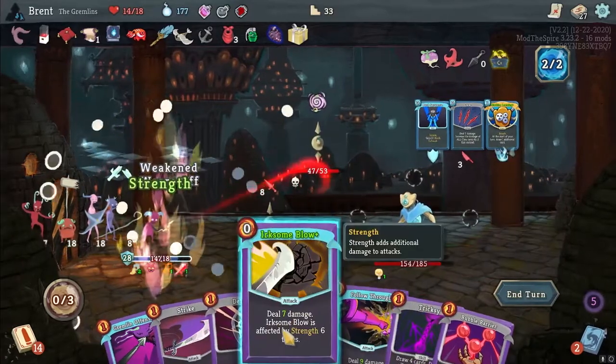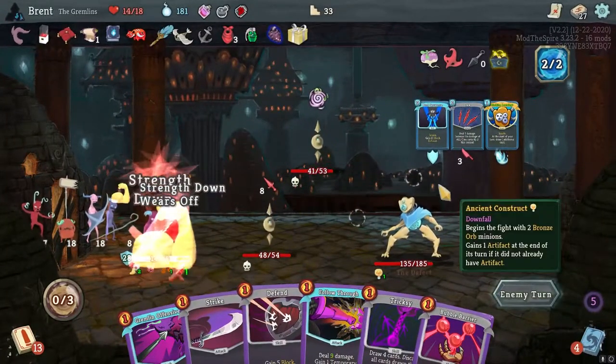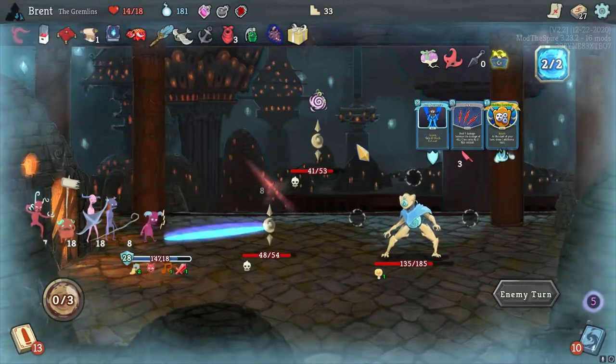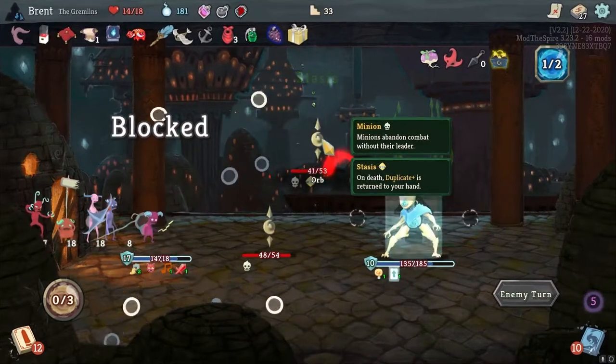Last Stand for one strength makes us do something. Not the best turn, but got a lot of setup done. They took the Duplicate - do need that.